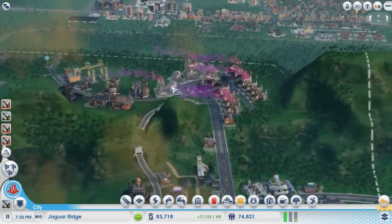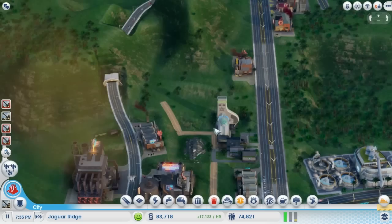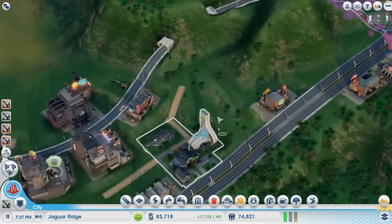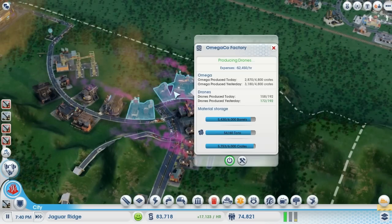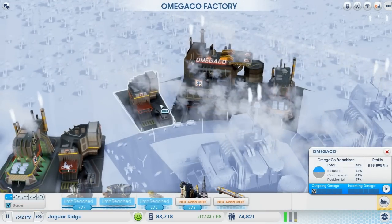There are a couple of things I want to change. I'll need to get some control net because our garbage dump isn't really working at all. It's got no more capacity and I definitely need to change that. Also, I want to go ahead and get rid of the robotics division because it is not really all that helpful.